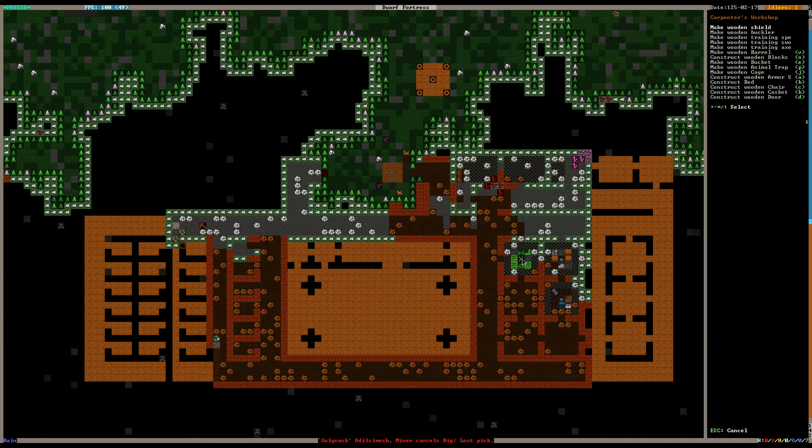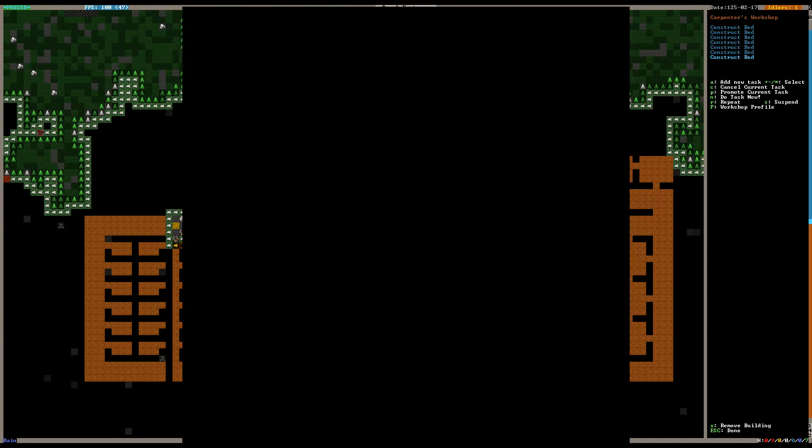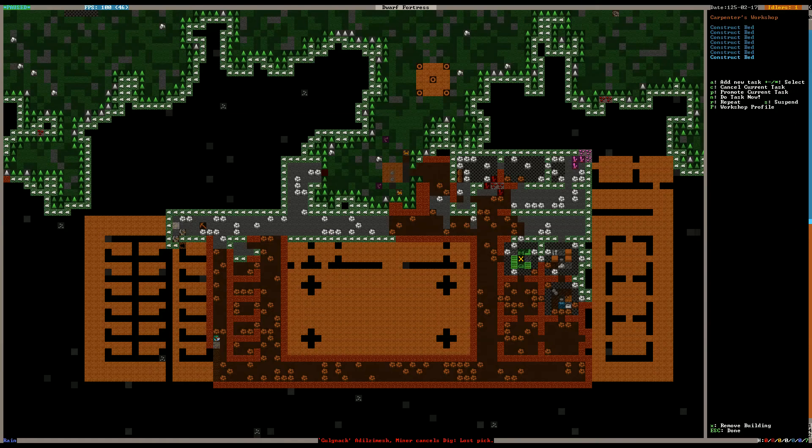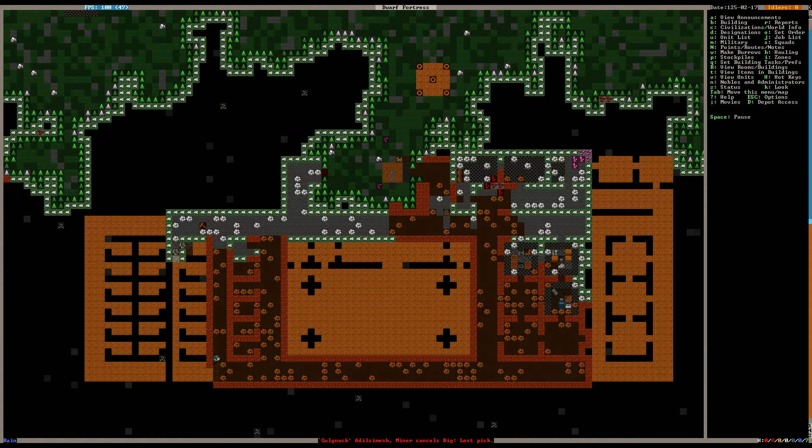The Carpenter's Workshop is done, so we need to make 1, 2, 3, 4, 5, 6, 7 beds. We want those beds to get done. Now after the beds are done, we may turn carpentry back on, because the other job for this person is farming. But we haven't found any underground soil yet, which is kind of worrisome.